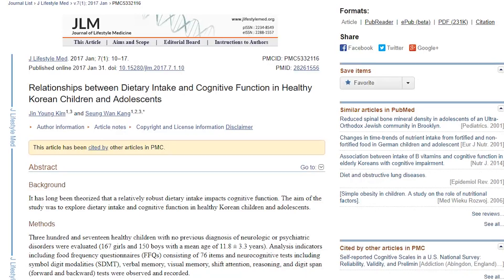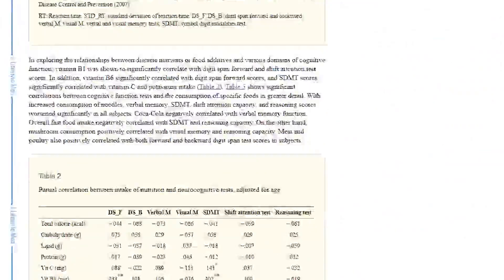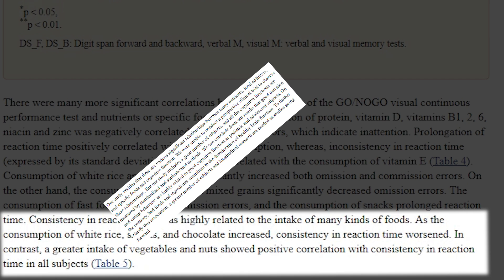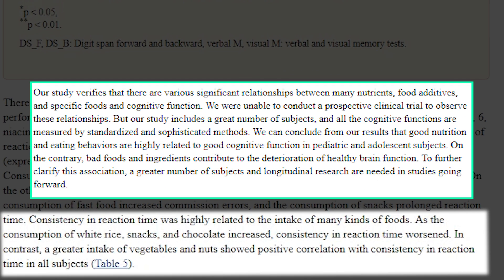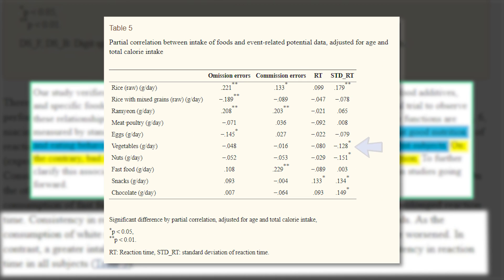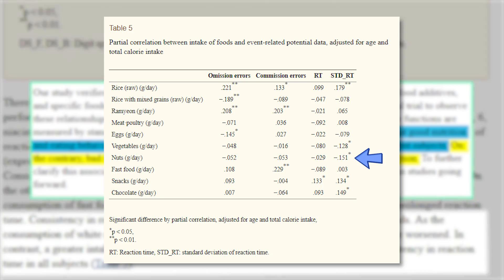Poor diet and life choices can lead your brain to underperform and decline at a faster rate. Having a proper diet that ensures a healthy brain will boost your reaction time by improving your overall cognitive function. But before going into specific foods, I want to talk about sugar and how a high sugar diet can impair your brain's ability to function optimally.